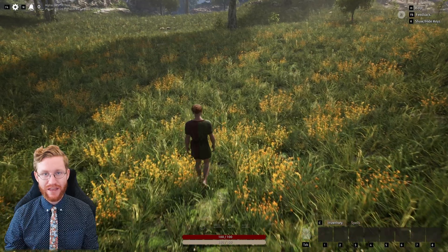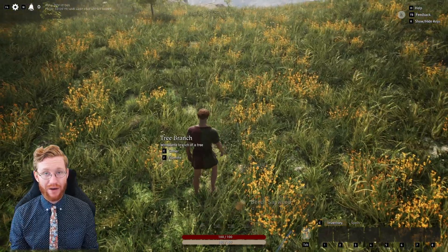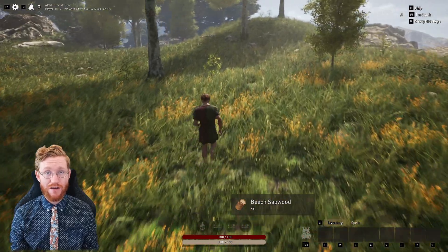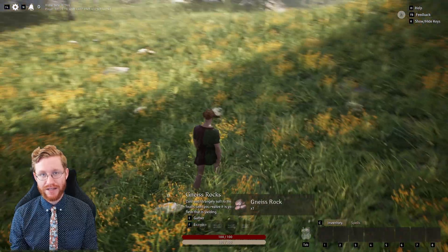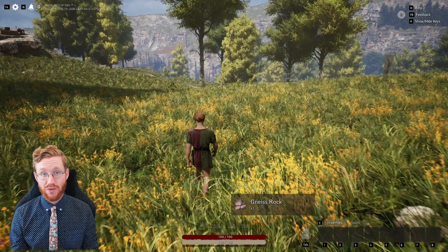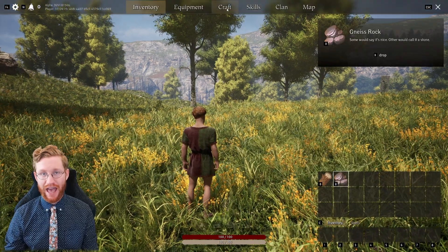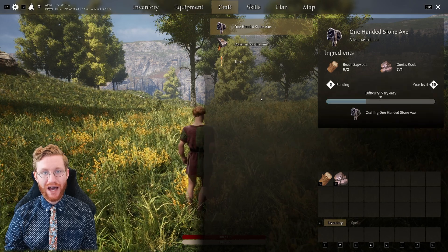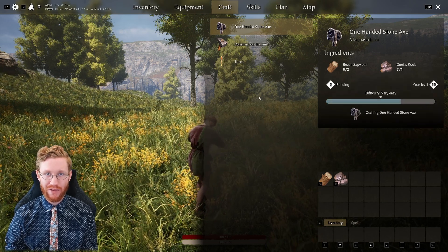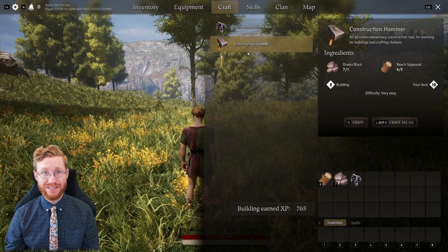It is recommended that you walk around and collect some wood and stone off of the ground. This will unlock a lot of new crafting recipes for you. Use these materials to craft a stone axe and a construction hammer. To craft, press Tab or I to open up your inventory and click on the craft button at the top of your screen. Once you have enough resources, click on the tool and either click craft or press C to craft.